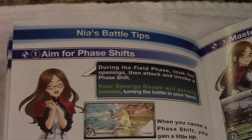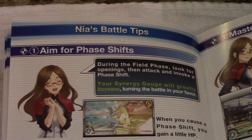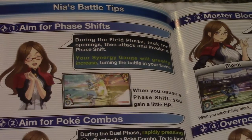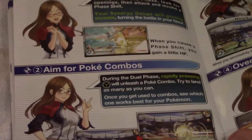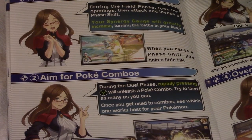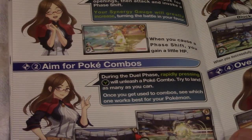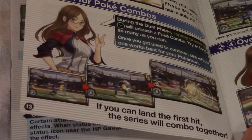Aim for phase shifts: during the field phase, look for openings then attack to invoke a phase shift. Your synergy gauge will greatly increase, turning the battle in your favor. When you cause a phase shift, you also gain a little HP. Aim for Poke combos: during the dual phase, rapidly pressing Y builds a Poke combo. Try to land as many as you can, and once you get used to combos, see which ones work best for your Pokémon.